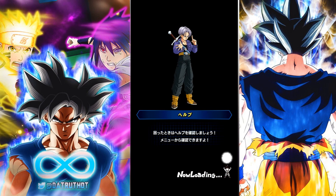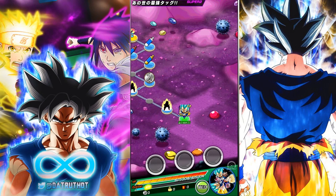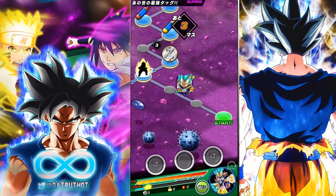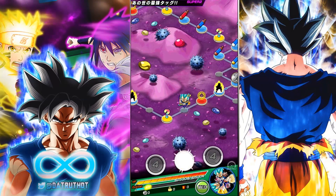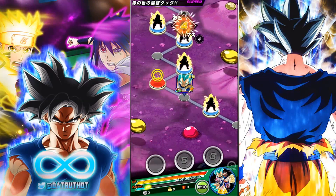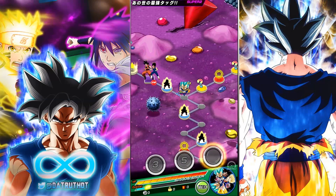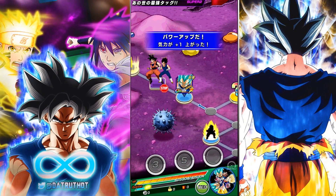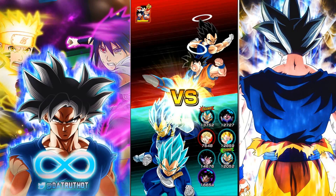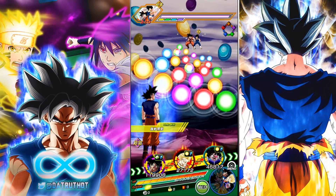The Pure-Blooded Saiyan category has so many different combinations of units you can run. Once you get a lot of these units you can build the team via key links any way you want - like an Over in a Flash build with Majin Vegeta and LR Super Saiyan 3 Goku, or a Prepare for Battle build bringing LR Broly and Ultra Instinct Sengoku. Super Saiyan 3 Bardock works for Over in a Flash and Prepare for Battle too. The leader Super Saiyan Blue Vegeta is also quite good.